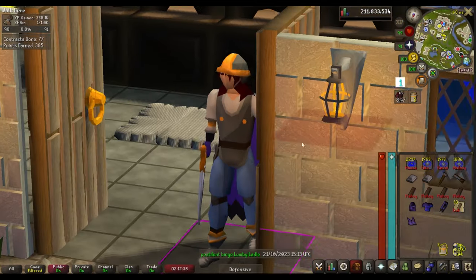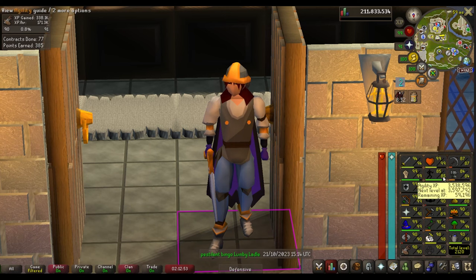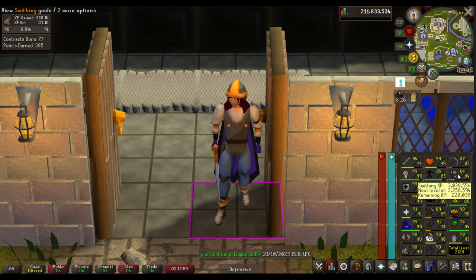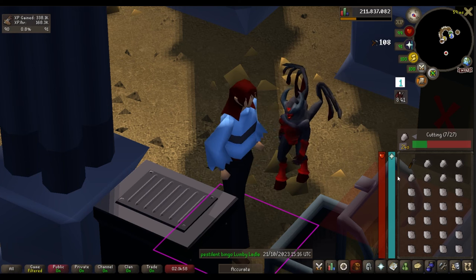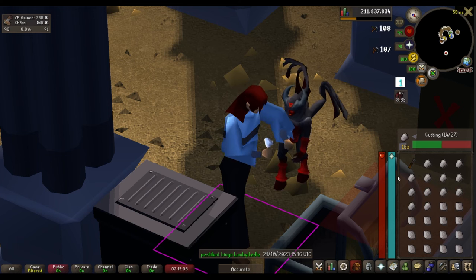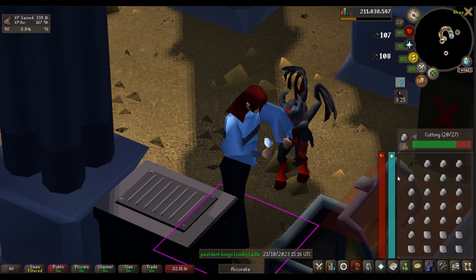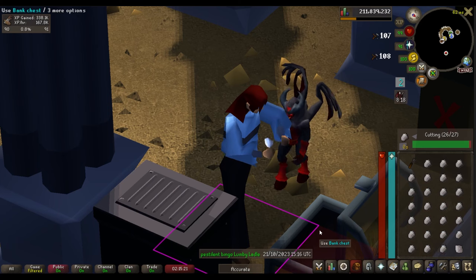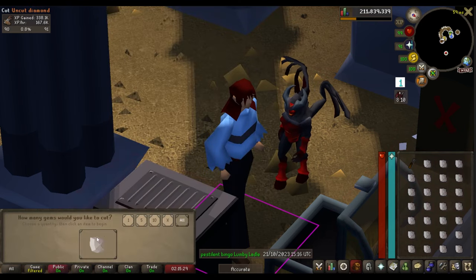I've also been doing some AFK crafting on my phone — level 89 Crafting now. I've got a little over an hour to reach level 90, then I'll move on to one of the three skills I have left: Agility, Mining, and Smithing. I've just been cutting diamonds because it's more AFK than making staves or dragonhide. Still pretty great XP. With the addition of Desert Treasure 2 bosses and the star mining update, gem prices are at an all-time low, making this a cheap training method comparatively.